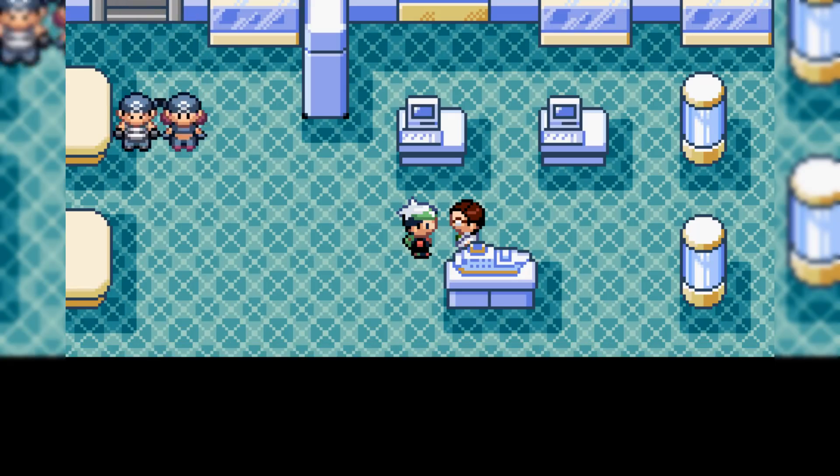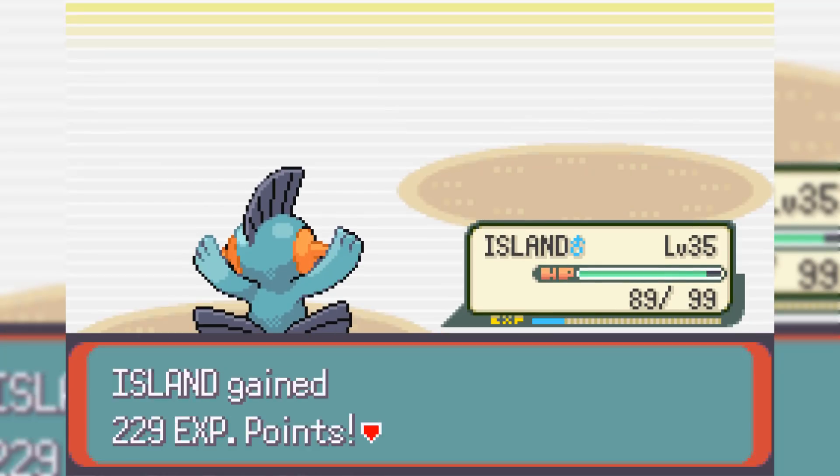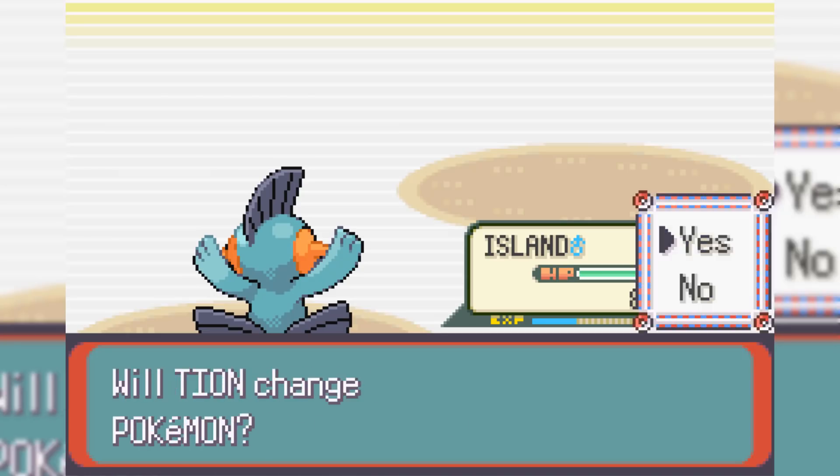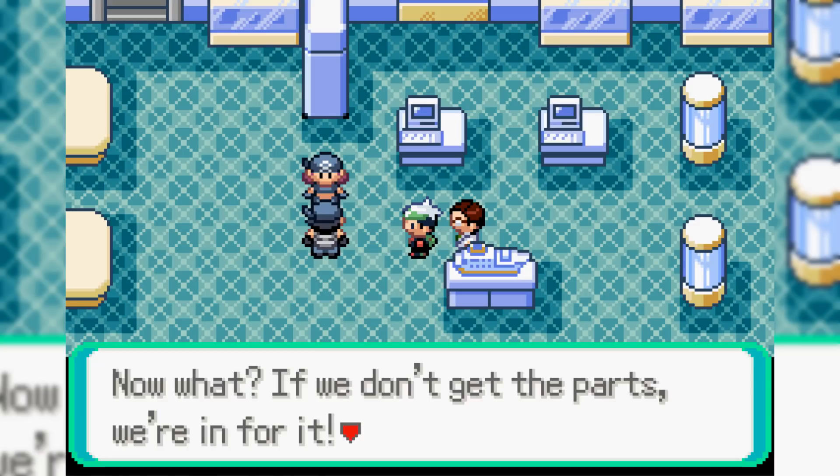As I'm delivering these parts to this nerd, a couple of Team Aqua members come in, and they have a full team of six — no joke whatsoever. One of the Team Aqua Grunts actually has their Dertini at level 16 who has Dragon Rage, and it always does a set 40 damage, and at this low level, 40 damage is a lot.